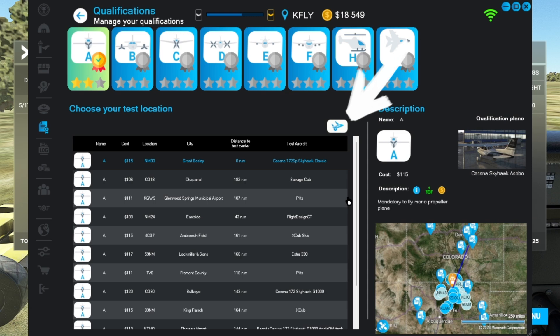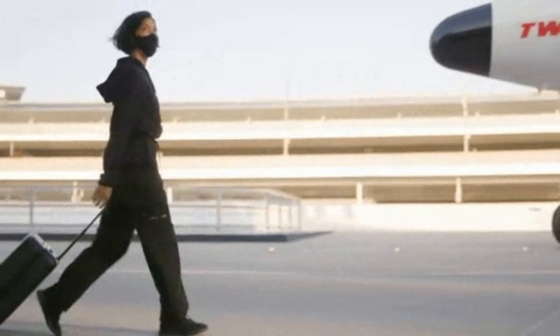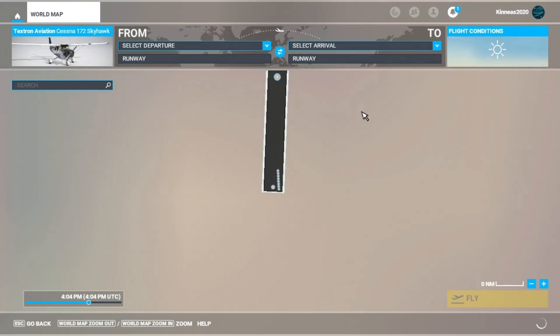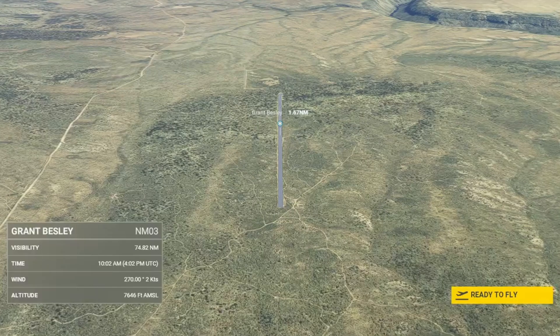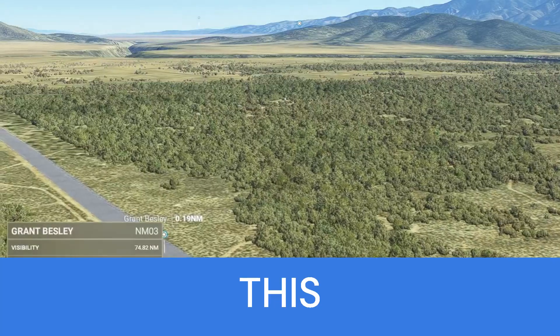The text states to move your pilot to the designated airport and then assign your pilot to the test plane in the hangar, and that when you start it, it should automatically start the test.